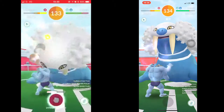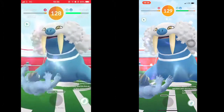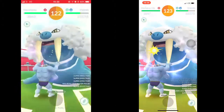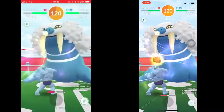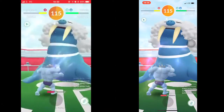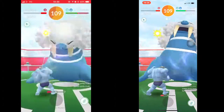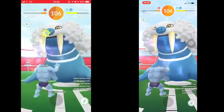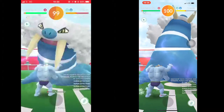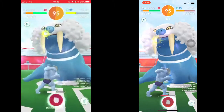We've got a beautiful Alolan Raichu which is Electric and Psychic, so it's definitely going to be a strong type Pokémon. We've also got Marowak, which looks fantastic, Meowth and Persian — not my greatest fan of those. We've got Alolan Exeggutor, which is a new Grass and Dragon type. We've also got Alolan Vulpix and Ninetales — absolutely beautiful — as Ice and Ninetales as Ice and Fairy. My favourite is Sandshrew, which is Ice and Steel and evolves into Sandslash keeping the Ice and Steel typing. This is all coming in the next few weeks.